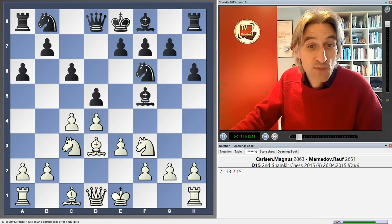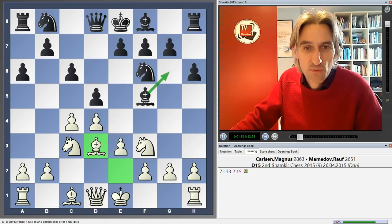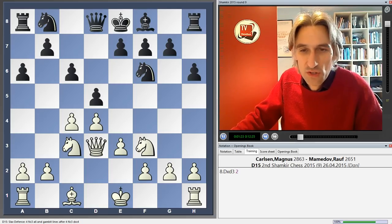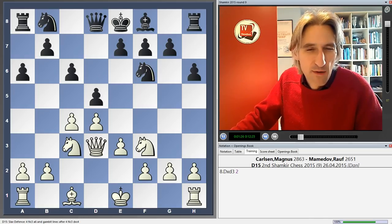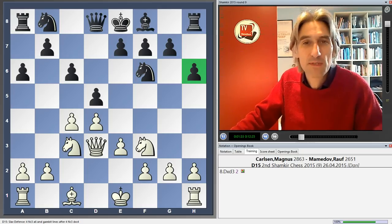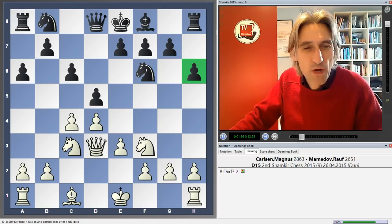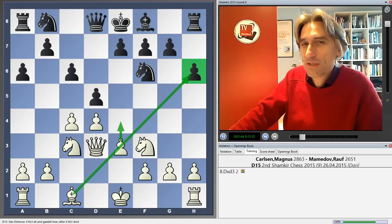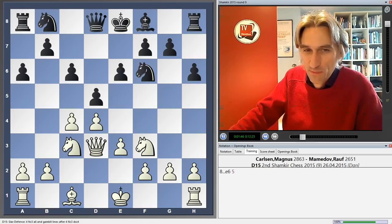It looks very odd to play Bishop e2 and then Bishop d3. After h6, the bishop can't retreat to g6, so White should exchange — and that's what happened. Does it make a huge difference to have the pawn on h6 and not h7? Well, sometimes, if White manages to get a kingside attack, that pawn on h6 could be a target. But it's pretty subtle stuff.